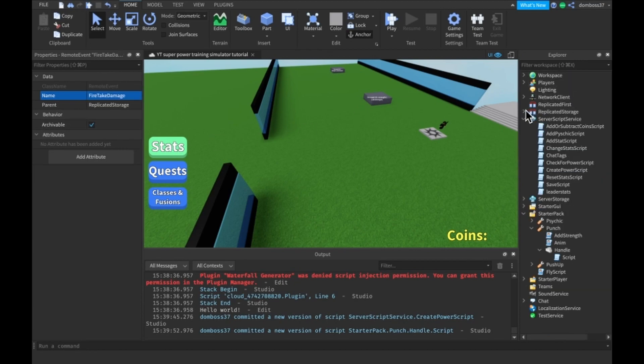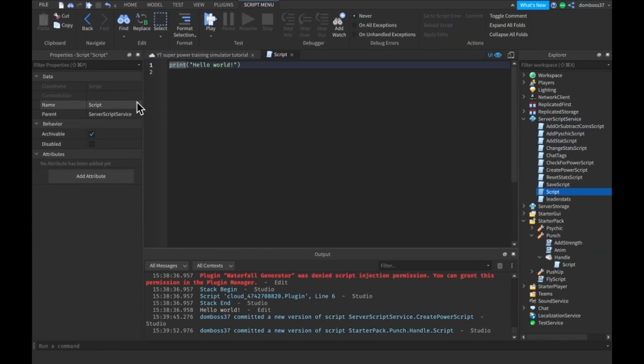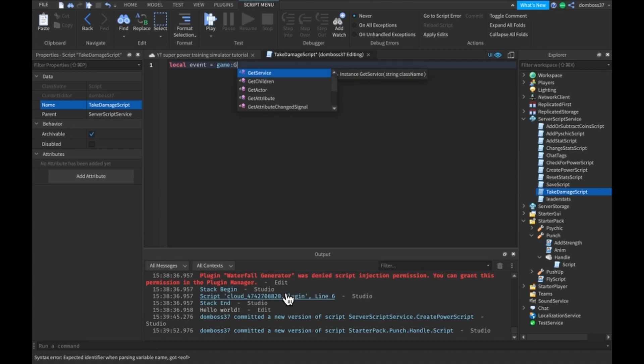Go to Server Script Service and add a new script. Call this script TakeDamageScript. We'll do: local event is equal to game:GetService(ReplicatedStorage) and we'll do dot TakeDamage — not FireTakeDamage, but TakeDamage.